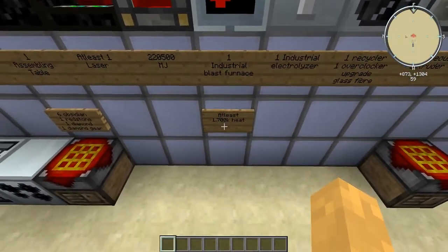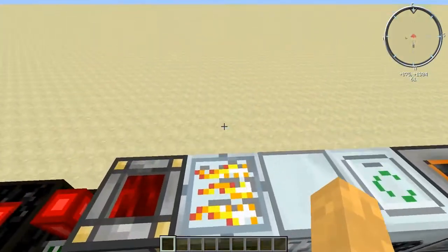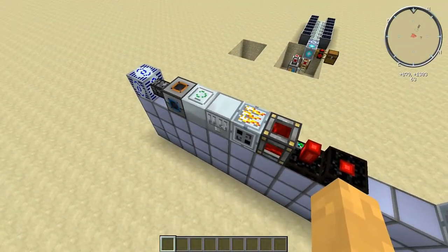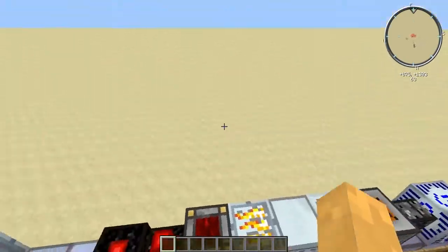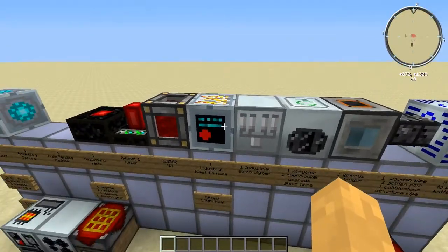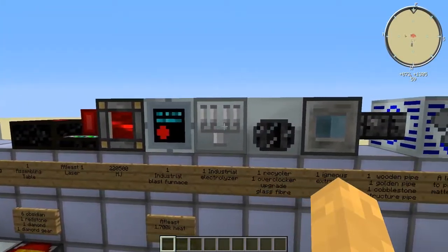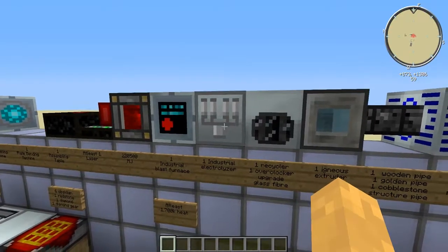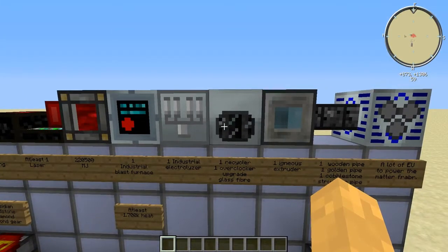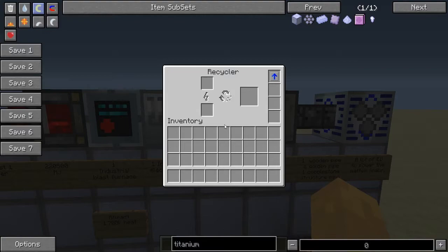You need one industrial blast furnace with at least 1,700K heat, built as a three-by-three-by-four hollow structure with lava in the middle. You also need at least one industrial electrolyzer for the titanium and chrome, one recycler, one overclocker, and some glass fiber cable.